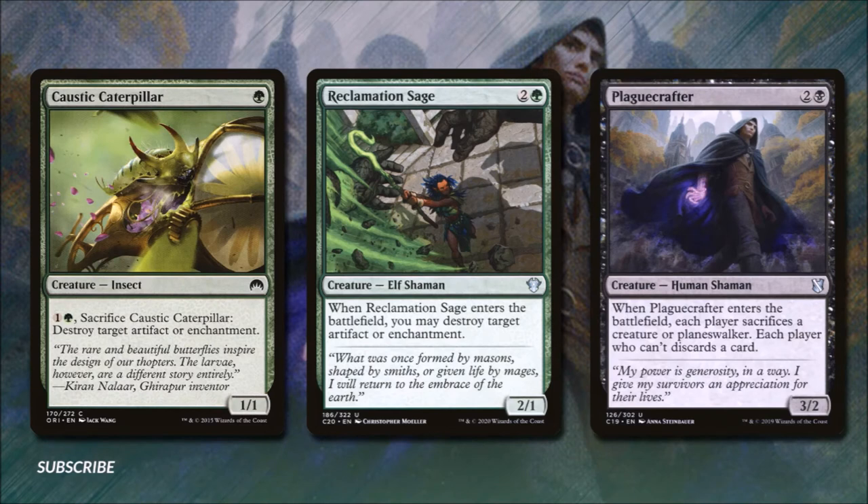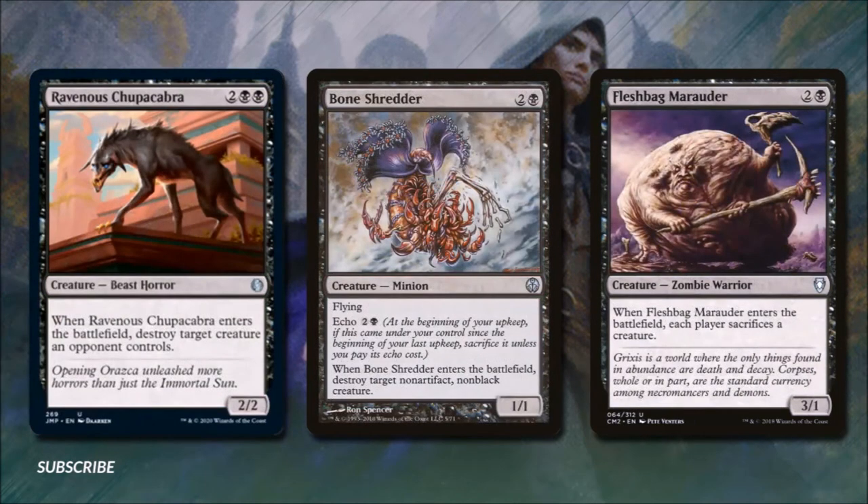We're running Caustic Caterpillar for one green — it's a 1/1 insect that we can sacrifice for one green to destroy target artifact or enchantment. Reclamation Sage for two and a green is a 2/1 elf that destroys target artifact or enchantment when it enters. Plaguecrafter for two and a black is a 3/2 human shaman — when it enters each player sacrifices a creature or planeswalker, and players who can't discard a card. Ravenous Chupacabra for two and two black destroys target creature an opponent controls on entry. Bone Shredder for two and a black is a 1/1 flying echo creature that destroys target non-artifact, non-black creature. Fleshbag Marauder for two and a black is a 3/1 — when it enters each player sacrifices a creature.